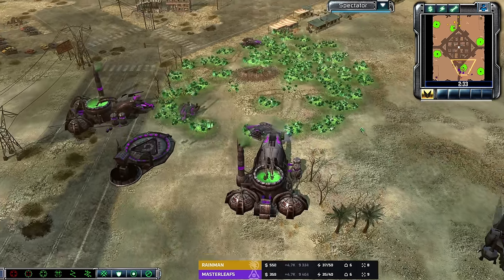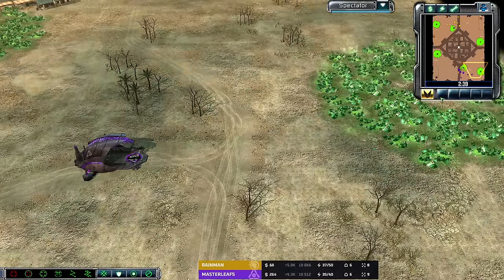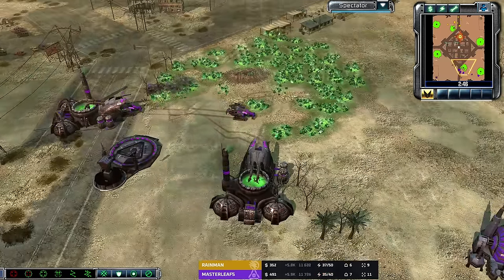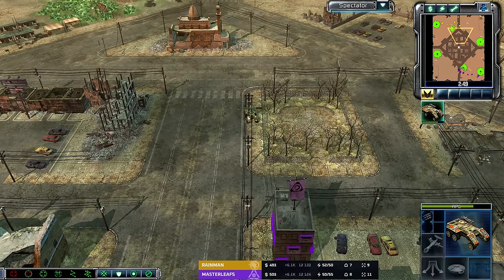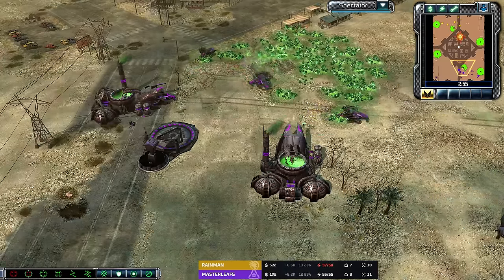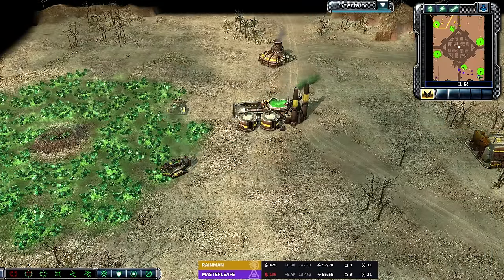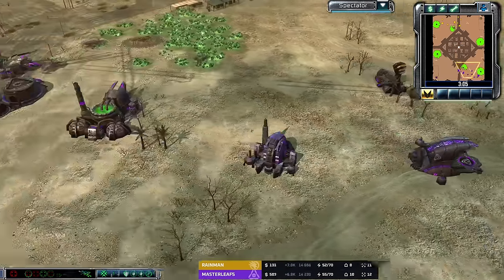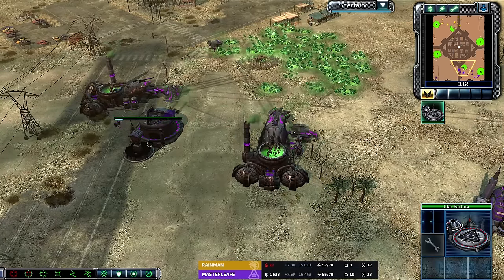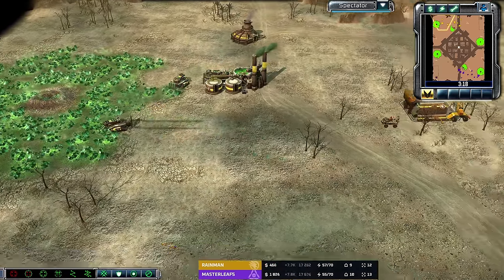Senna versus Masterleaf — Marked of Cain versus GDI. Thus far everything is looking pretty normal, pretty typical. This is one of those matchups that can go wonky because Masterleaf is in it — sometimes he's cooked up something weird or something specific and you just never know what it's going to be. But it also sometimes is just a very normal macro kind of game. Two macro-oriented openers — we'll see how heavy they go into the harvesters as they transition over towards their natural expansions.